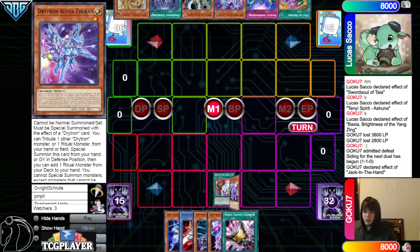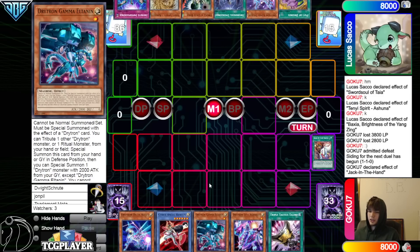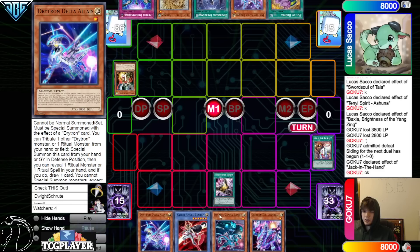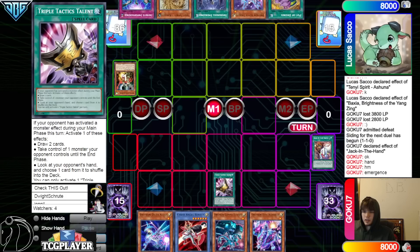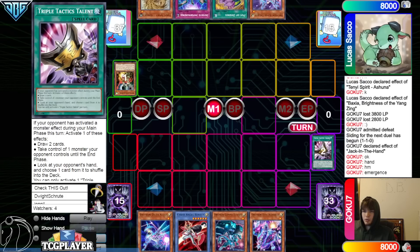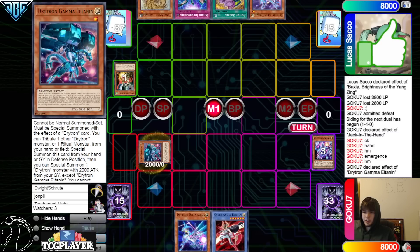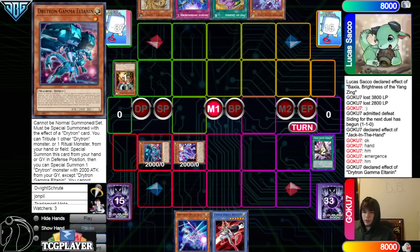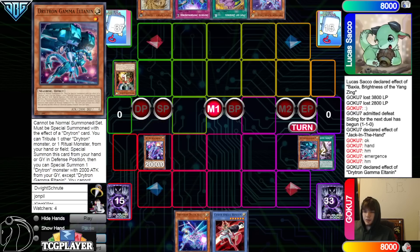Maybe just take Gamma since you're going to be locking your opponent out of searching this turn anyway — Gamma does more than Alpha. Under the Talons, rip Emergence, discard Zeta, summon Gamma, special summon back Zeta from graveyard.